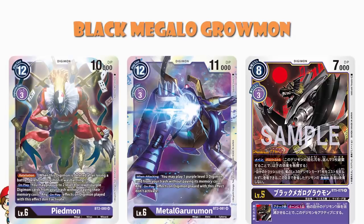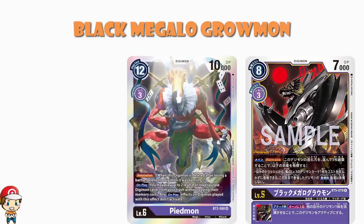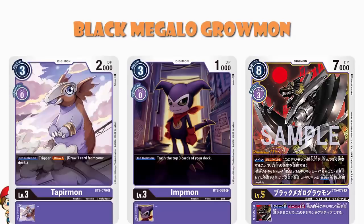This is a pretty standard purple thing to do, but this is good. Because it means if you're going up through these evolution lines, here's something you can evolve from. Certainly something like MetalGaruramon — use Digiburst to play a level 3, then Digivolve up into a MetalGaruramon, then attack, and then play a level 3, and keep going. We've got level 3s with really good deletion skills, like Impmon that trashes the top 3 cards of your deck, and Tapemon that lets you draw a card. So we're going to want these level 3s coming back. We've got loads of ways to do this already — this is just another way.